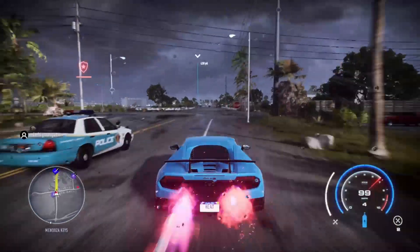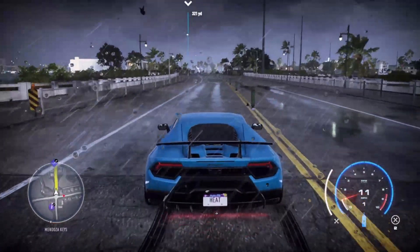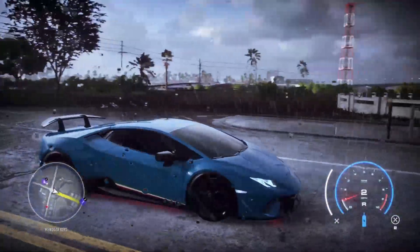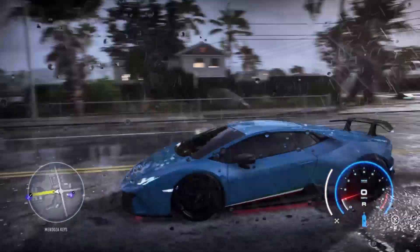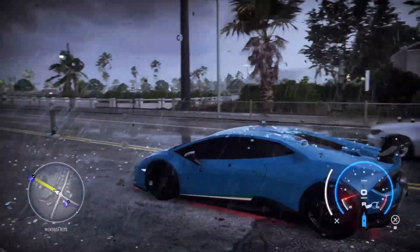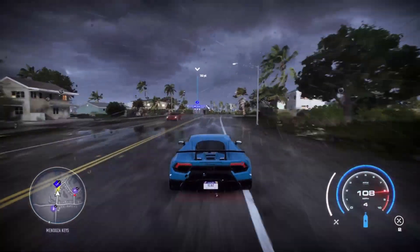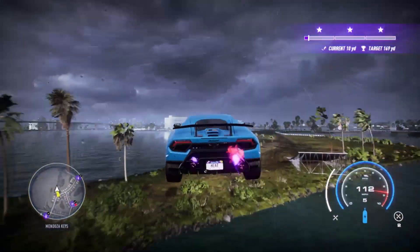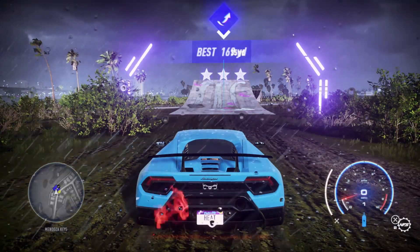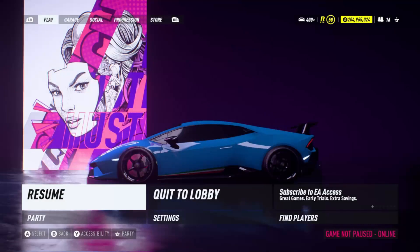When doing this glitch effectively with any vehicle, it's best to start right at this line here when you enter the bridge, then floor it from here on the right side of the road. Aim towards the left as mentioned — just like this — and go ahead and hit it, driving off right into the water. As you can see, I respawned right back out here and got three thousand dollars.